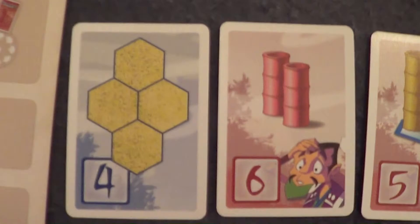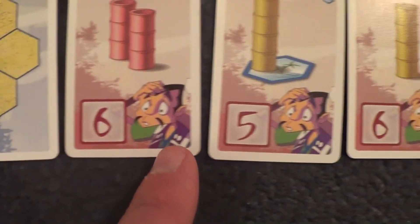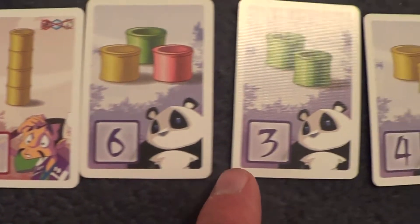Once a certain number of objectives are completed by a player, and depending on the number of players participating in the game, that will signify the last round. Then every other player is going to get one more turn before the game ends. Everybody then goes through all their completed objectives, counts up their victory points, and whoever has the most wins the game.